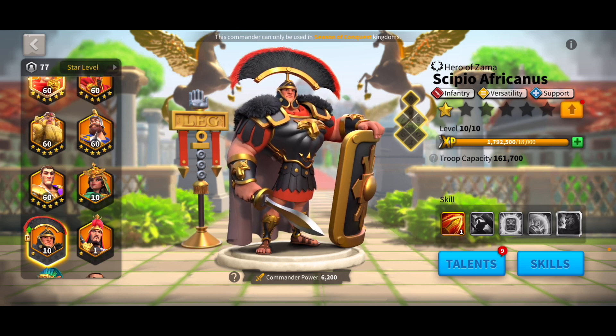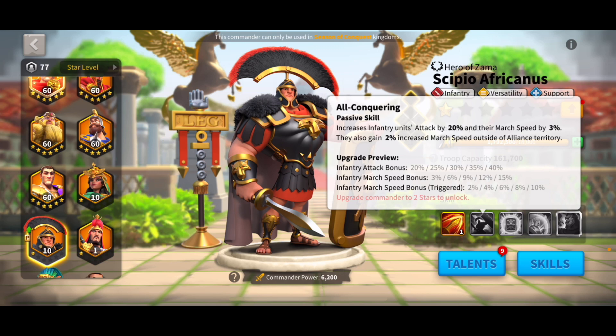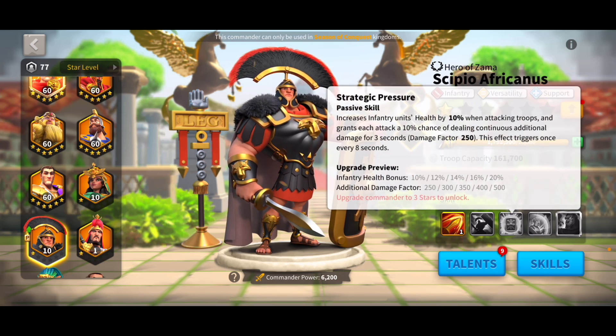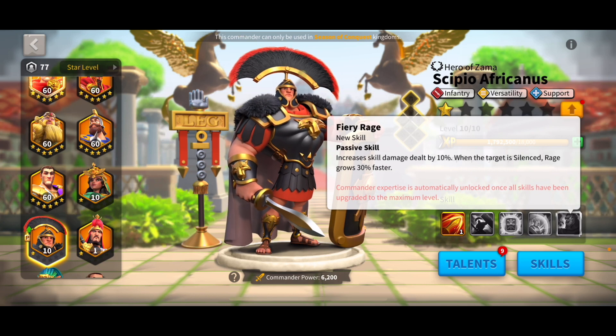Once you have Alex maxed, save your gems, make sure you're getting your T5, getting your castle and research up, and getting everything to level 25. Once you have some extra gems, you can start spinning the wheel for Scipio. He's going to be your second infantry commander to expertise because he's just very, very good. He has a 2,000 damage factor and AoE health reduction, attack bonuses, march speed bonuses, infantry health bonuses, additional damage factor to the target, damage-taken reduction, and extra skill damage when the target is silenced — which leads right into my third infantry commander recommendation.